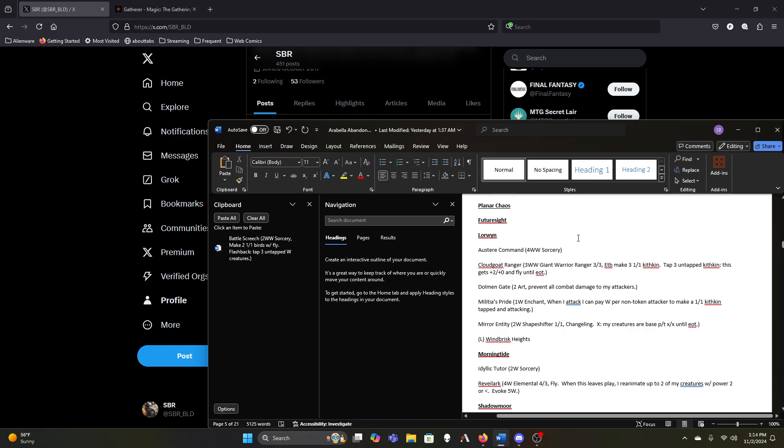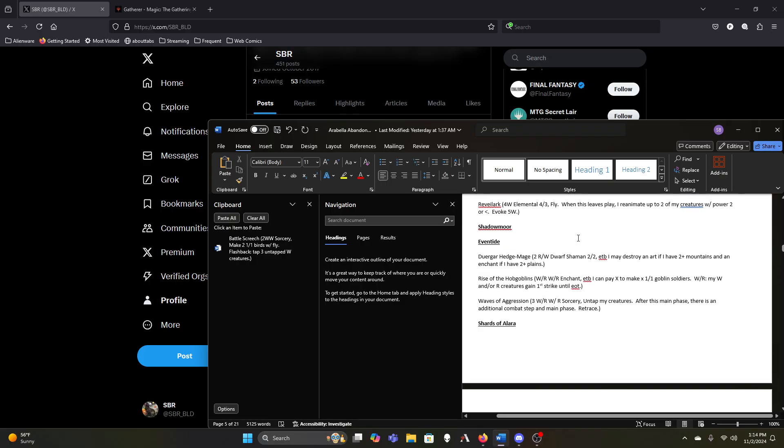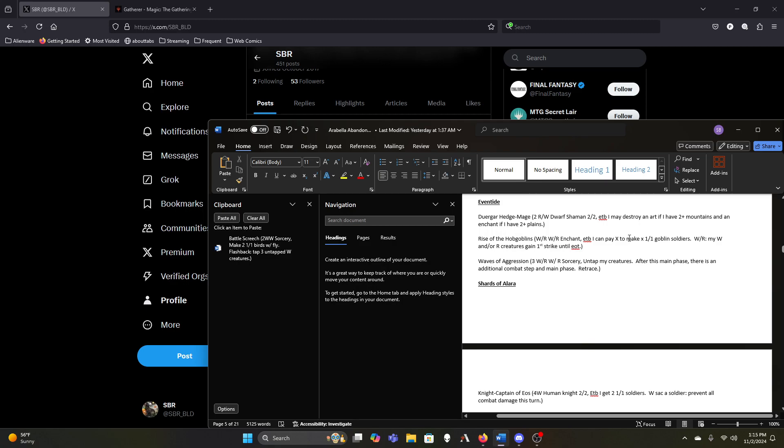We need to figure out what combination of things make Arabella comfortably attack into everything. Cards like Rune-Tail, Dolmen Gate — we want some number of them but not all of them. King Darien is staying for now. Austere Command stays. Cloud Goat Ranger could go. Hedge Mage might stay because it can destroy an artifact and an enchantment when it enters, as long as we have at least two Plains and two Mountains in play.